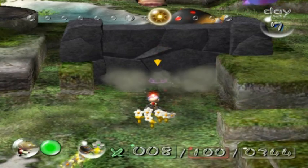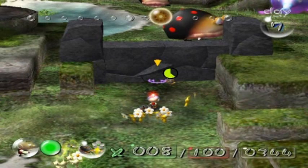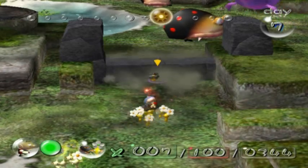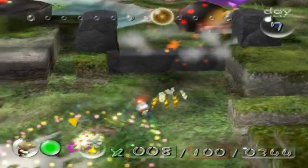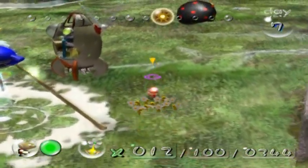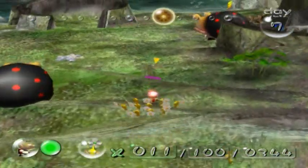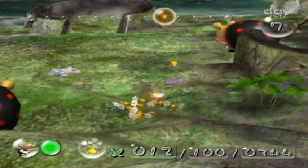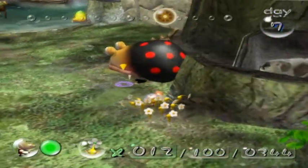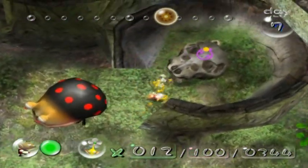Okay, come on. There we go. Six. I believe this one takes nine. And I don't have enough. No matter. There is another area where we can get some more bomb rocks. Unfortunately, it's near where these Spotty Bullbears are. Just be thankful they don't function as they do in Pikmin 2. Thank God.